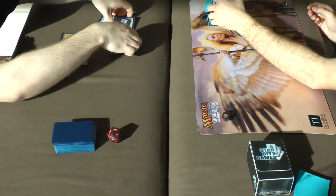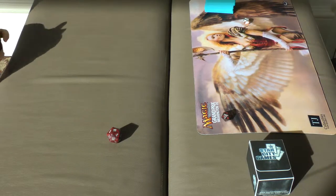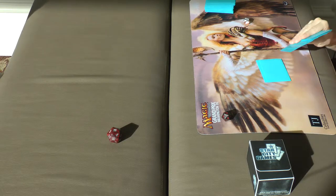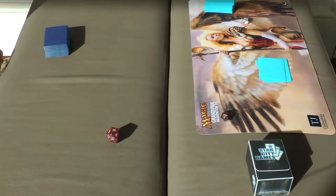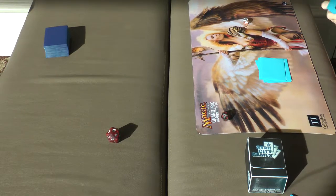That pretty much sucks. Luckily I drew the Master of Etherium on the draw to keep this little one with Affinity going. You were worried about that, but now it worked out. We'll go out through sideboard if they come back and want to show anything. So what are they going to come up with?